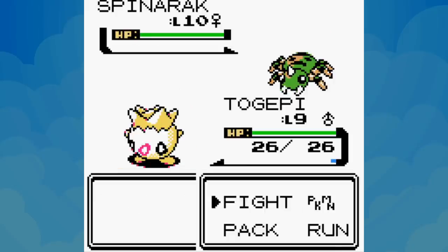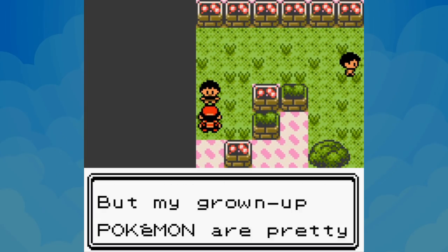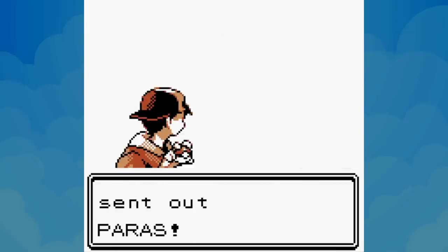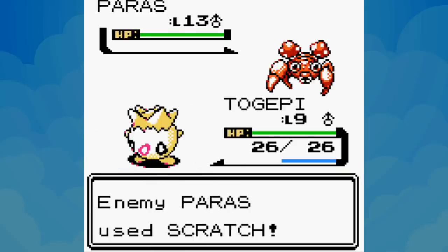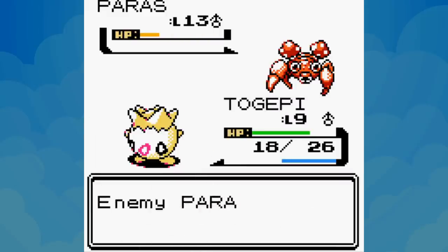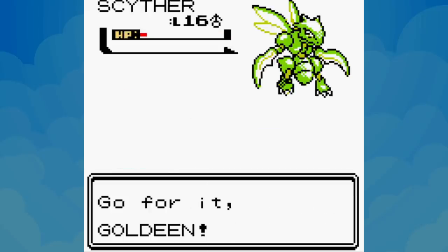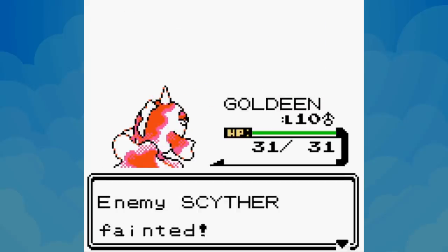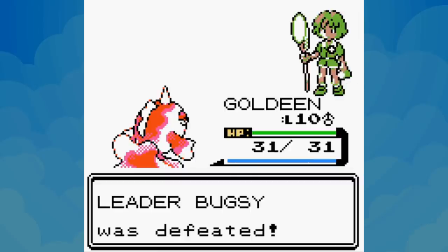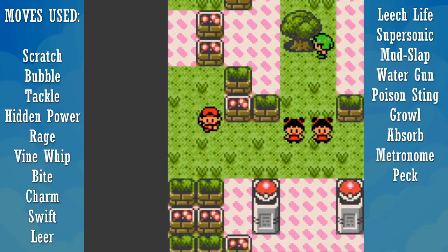After receiving Cut in Ilex Forest and catching Oddish, we head to the Azalea Gym. Togepi's Growl and Absorb get us past the twins — though it took 5 Growls and 56 uses of Absorb to defeat a Spinarak and a Ledyba. Togepi uses Metronome against Bug Catcher Josh, conjuring Dizzy Punch, Poison Sting, and Rolling Kick — the Confusion damage destroys Paras. Then a Peck-only Goldeen performance schools Bugsy's team, earning our second gym badge at a total of 19 moves used — matching how far we got in Pokémon Red, but in a much better position.